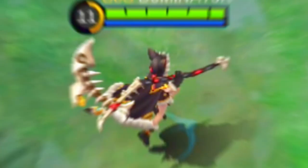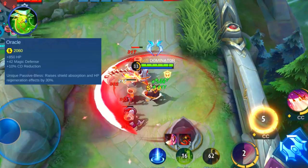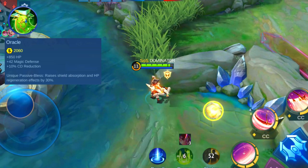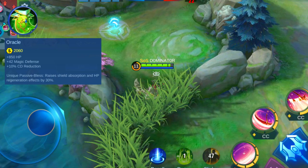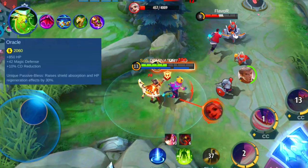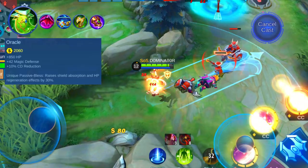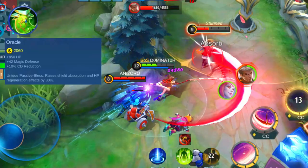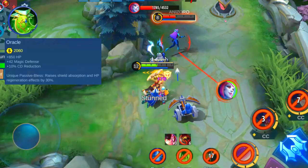Next we have Oracle, which is a magic defense based item. Buying this item will add a total of 850 HP, 42 magic defense, and 10% cooldown reduction to your hero. The unique passive is quite simple — it increases your shield absorption and all healing effects by 30%. This makes it a great item to further increase your sustainability. It goes well with items like the Queen's Wings, Thunder Belt, Guardian Helmet, and Dominance Ice to increase your cooldown reduction and further increase your HP regen.